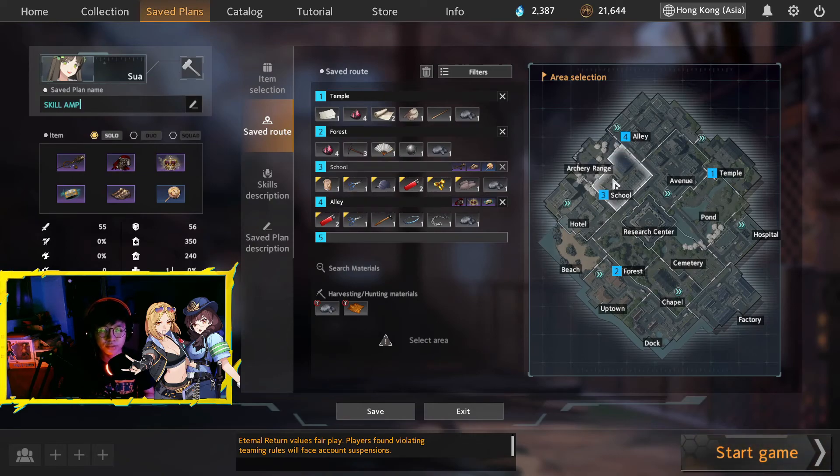After school, we're gonna go to alley — we're gonna craft the rest of our items. I'm just gonna leave a note in the description on how you're gonna loot in school. Alright, let's start, let's do this!